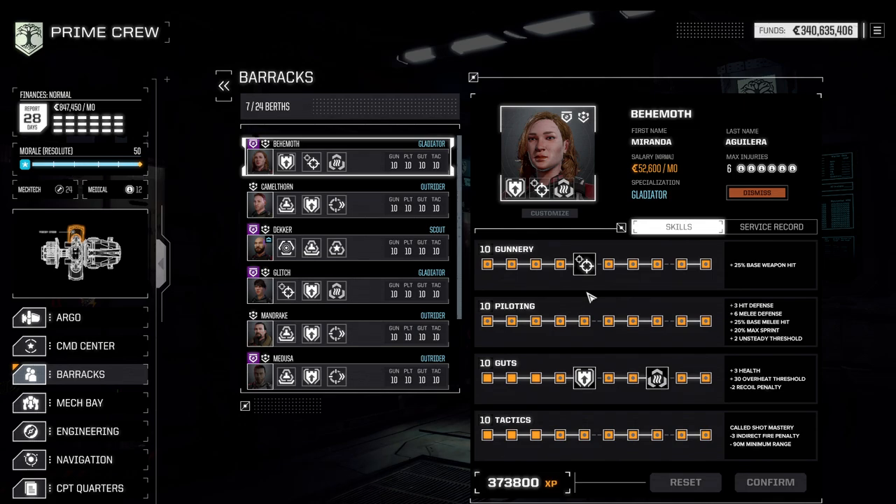Battletech has four skills for each mech warrior: Gunnery, Piloting, Guts, and Tactics. Gunnery is an abstraction of the ability to hit. Piloting deals with melee combat, generating evasion blips, and dealing with stability damage. Guts is an abstraction of the pilot's physical health as well as heat management. Tactics is an abstraction of the ability to focus on a single location and deal with enemies you can't see, such as indirectly firing with LRMs.